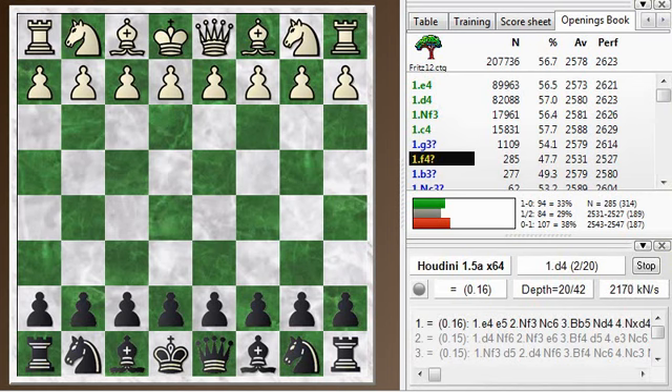Hi everyone, this is Jim. Welcome to this Blitz Chess post-mortem video. This is a post-mortem of my Blitz Chess game number 129, where my opponent kicked off with F4, the Bird's Opening, and I played E5, which is the From Gambit.